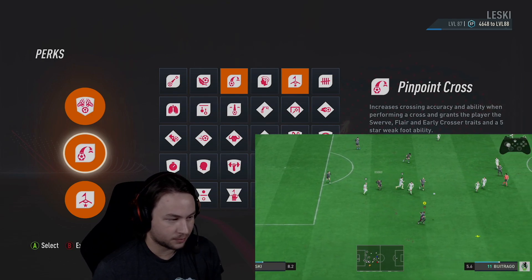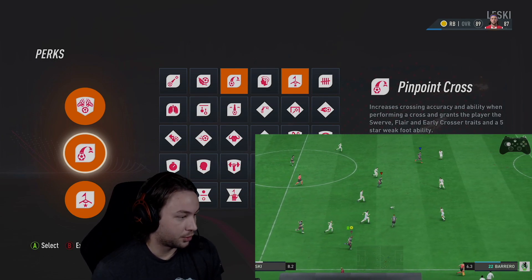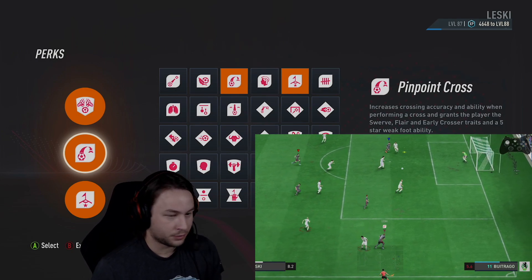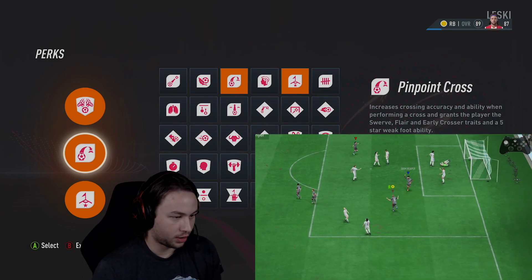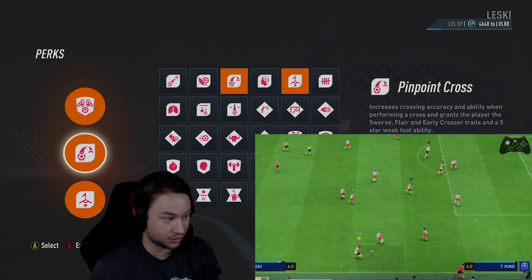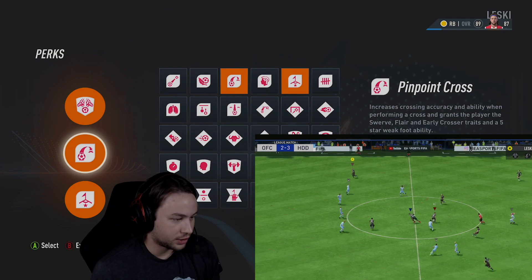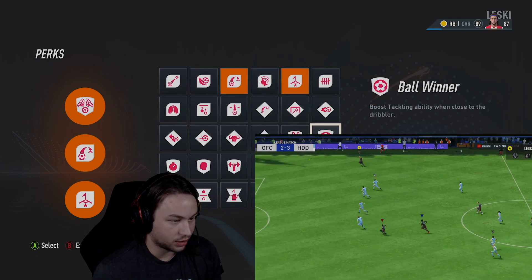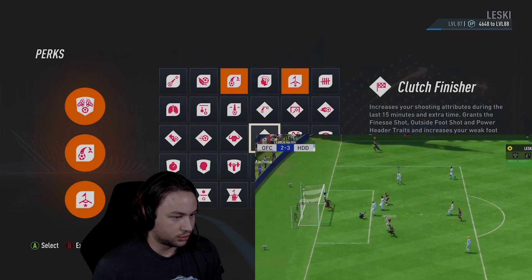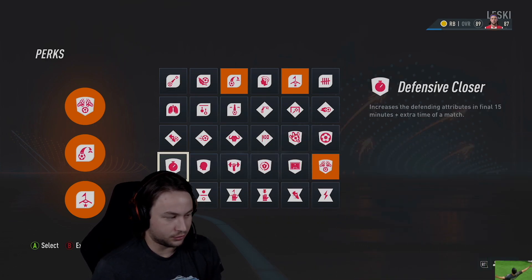The second perk is Pinpoint Cross. As a fullback, you're going to be pretty much in the wide areas of the pitch the entire time. Even if you're more focused on defense, you can still whip in some crosses, creep forward and whip a cross to the back post or first post, especially if you have bigger players up top who are good in the air. If you don't expect to go up and cross much, feel free to take it off — you could add Interceptor, Ball Winner, another passing perk, Lockdown, or Last Defender. You have some options.